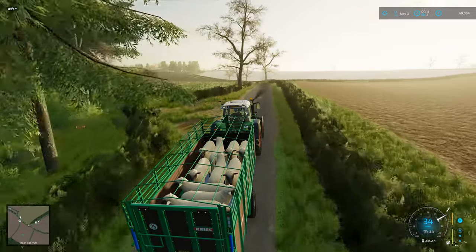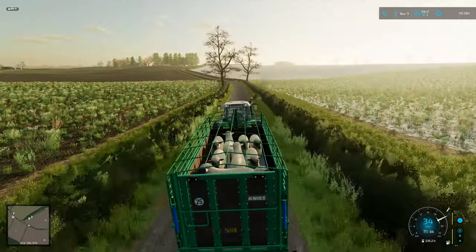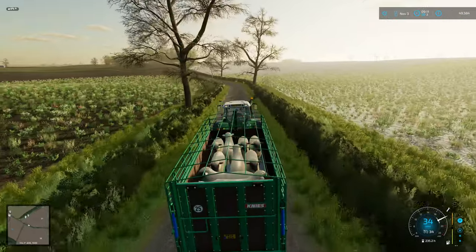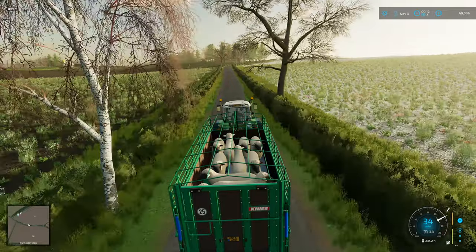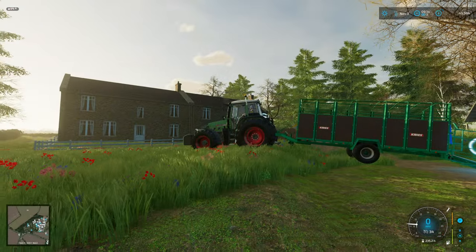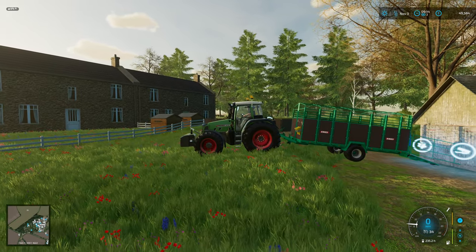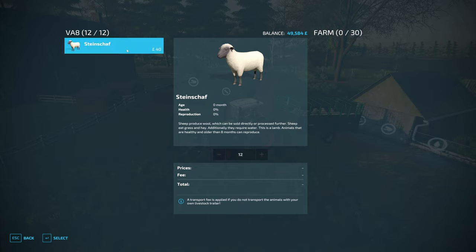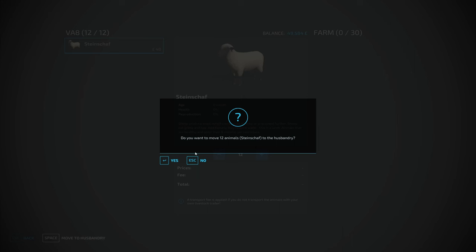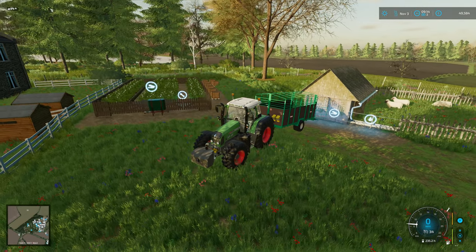What we'll do is get the sheep to their new home. We'll get them all unloaded, advance time a bit, and double-check that the grazing works. I did mention there was some dodgy landscaping here - might have to sort that at some point. We've got all the sheep intact. This pasture holds 30, so there is space for them to breed.